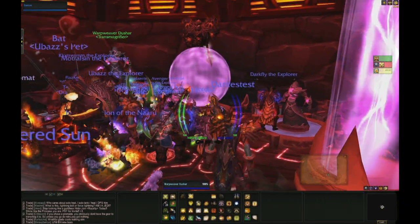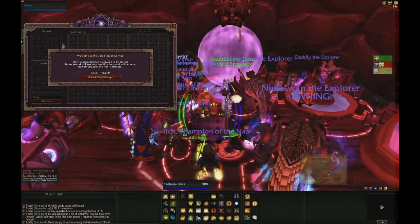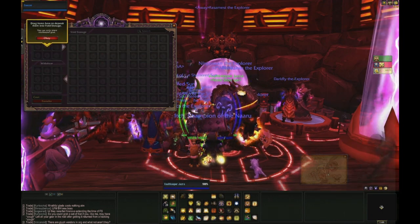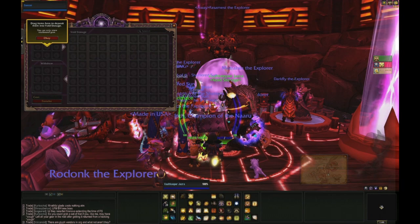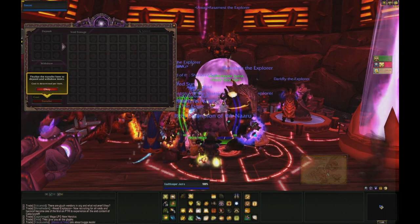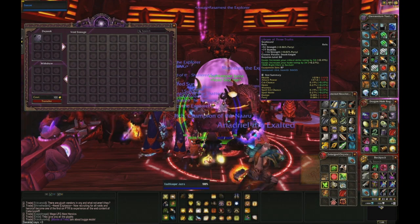Next is gonna be Void Storage. For Void Storage, you're gonna come up and right-click on the base of this pink orb. To unlock Void Storage, it costs 1k gold, which I fortunately have enough of. You drag items over into your Void Storage up here for deposits, and you can only store gear that's soulbound. Then you drag items back over when you want to pull them back out. It costs quite a lot of gold to get everything in there — it's 100 gold per item right now.